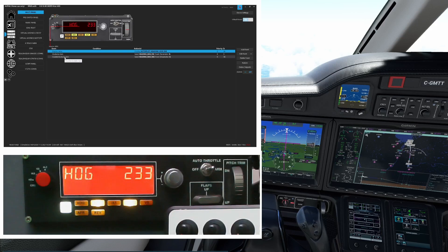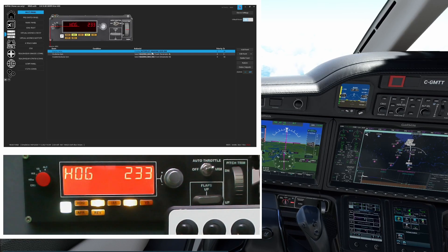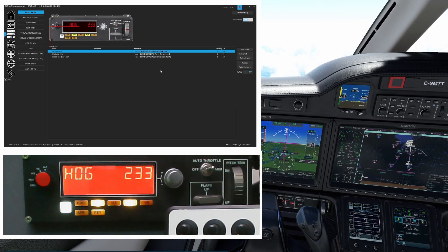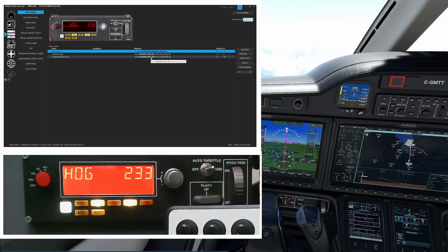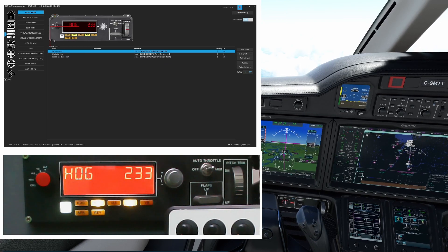Looking at heading: for heading we're checking the autopilot heading lock direction variable, and again we're using the heading bug increment and heading bug decrement commands. Those work great, and if you spin fast they spin faster.